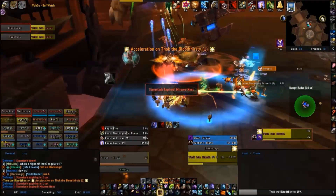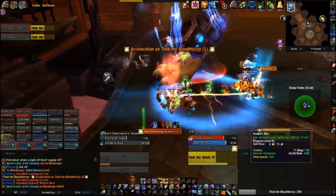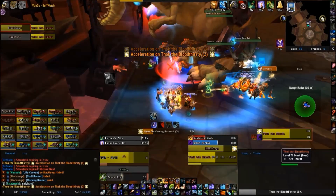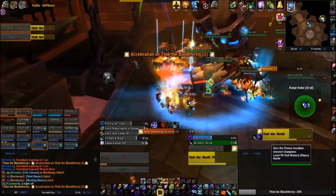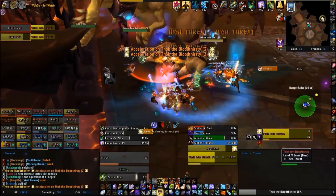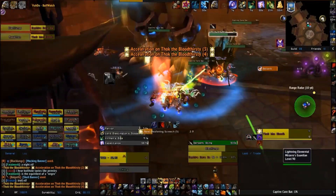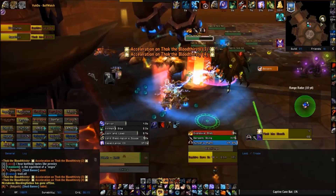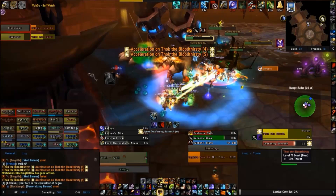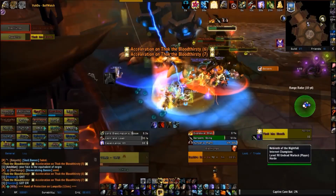This phase is just like the first part: stack on your groups, DPS hard, heal hard — except there's a little bit of extra fun depending on the prisoner you freed. If you free the Poison guys, you also get a flurry of bats that come down just like the trash before this boss. They do AoE damage and a lot of self healing. You'll have to seriously focus on stunning them and beating them down, or else they'll be there forever. One of your tanks will need to pick them up and place them in the melee stack group to be cleaved down.